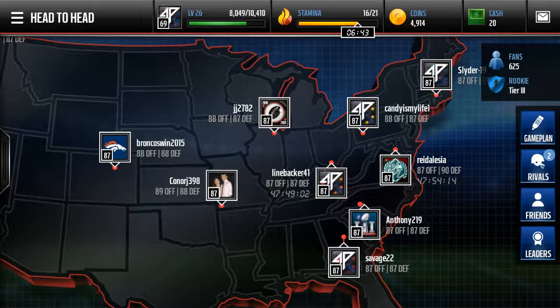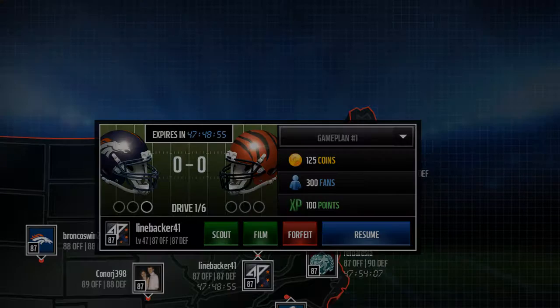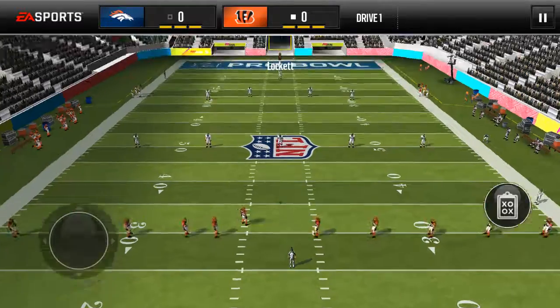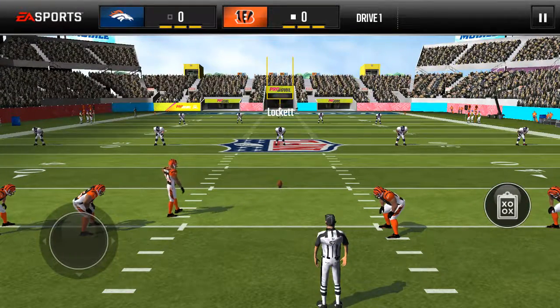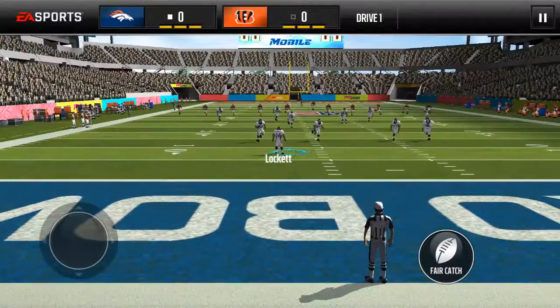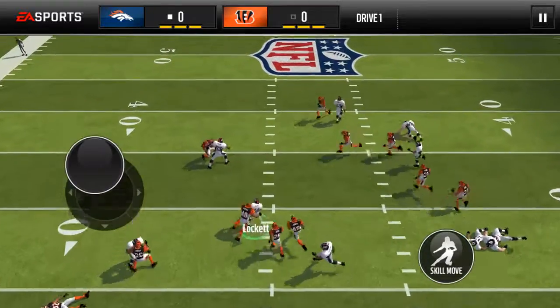We're going to go linebacker 41. Oh, I guess I already started playing him. Alright, here we go, let's see how we can do with him. Let's return this kick — my special teams I didn't really do much to, I only sold like my punt return or whatever it was. This is the 91 Locket that I got from the — whatever it's called.